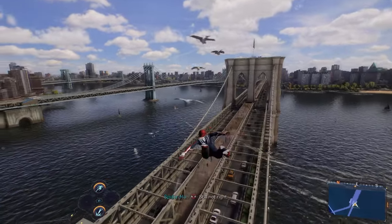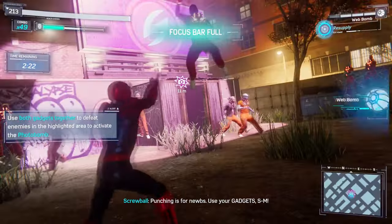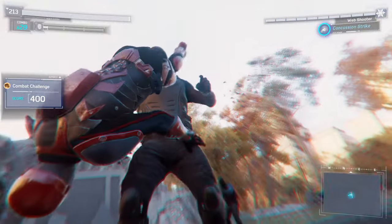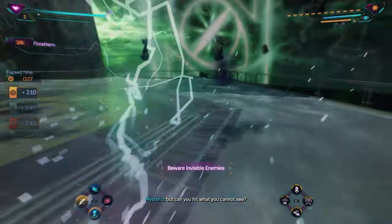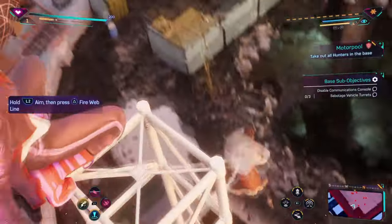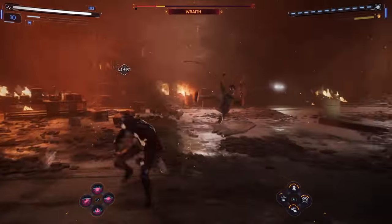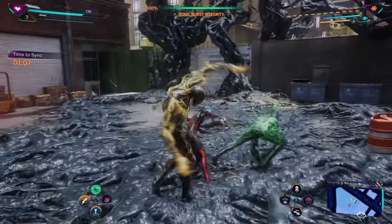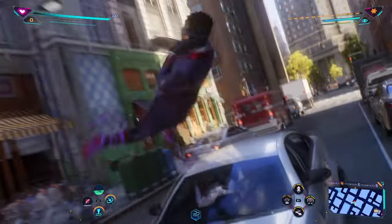One thing the first game did really well with Taskmaster and Screwball was variety in their challenges. People criticized them, but I appreciated the variety — stealth, bomb disposal, drone challenges, etc. In this game all of that is gone, replaced with pretty much entirely combat. The only stealth you get is for the Hunter blinds and the flame missions, and even that stealth is completely optional — the main focus is still combat. That focus on just combat makes the side content get stale a lot faster than in the first game.